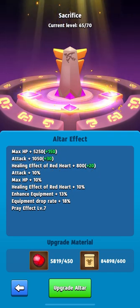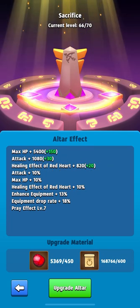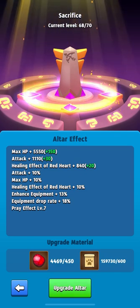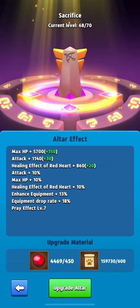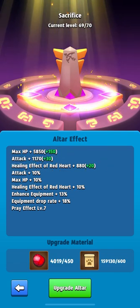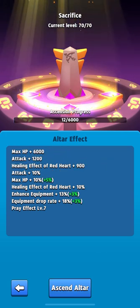Starting from level 65, it will be necessary to spend 450 stones per upgrade. For every upgrade I will get 30 attack and 150 HP, and the God Heart effect will increase by 20. Pretty good results — I'm also interested in what the warm-up bonus will be: attack or health?